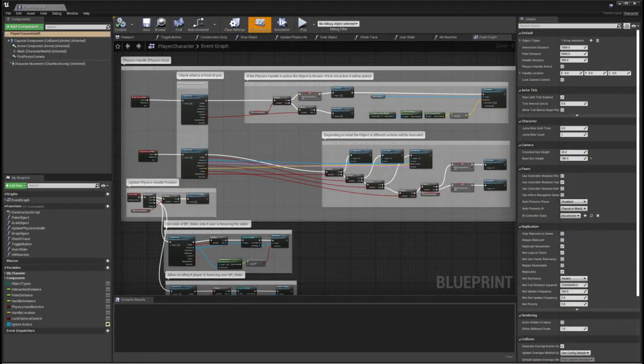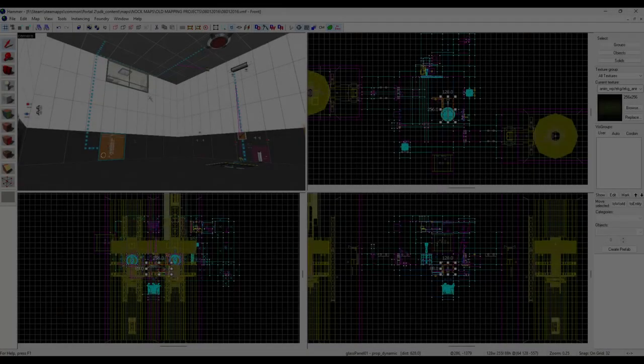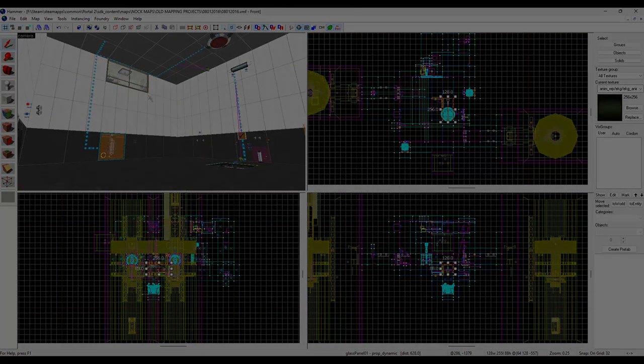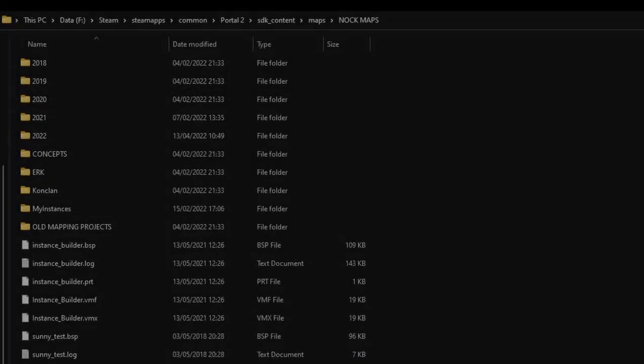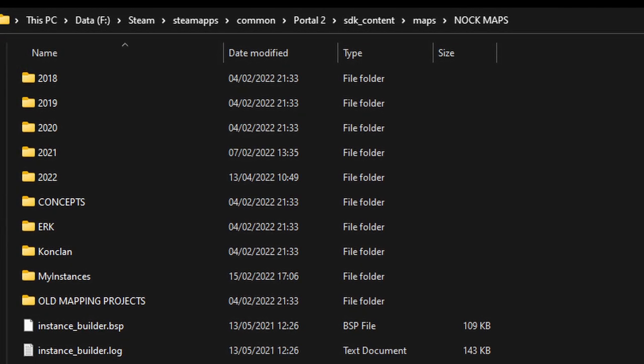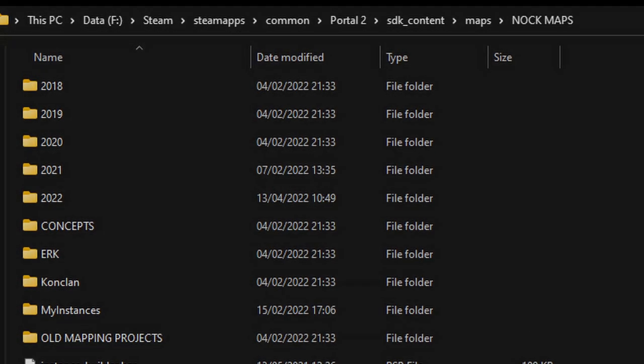I'd previously had some mapping experience in Unreal Editor back in my days of university — and by experience, I really mean sitting there for an hour, placing a couple of brushes and not really knowing what I was doing. So I knew this wasn't going to be something that I'd quickly master or learn. However, with the help of many people across the Portal community, I was able to make things work and start developing my skills. Over the next five years, I dabbled in and out of Hammer and have countless maps and projects, all of which were started but never came to fruition.